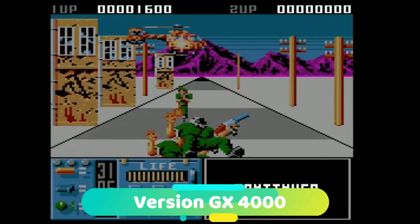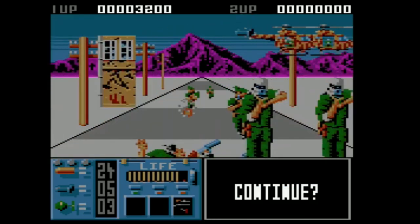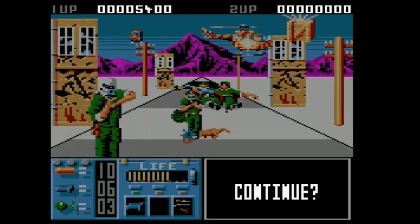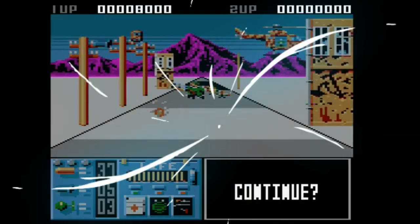La version pour la console GX 4000 d'Amstrad sortira en 1990. Très peu de nouveautés par rapport à la version de base, si ce n'est un HUD entièrement redesigné et quelques changements au niveau de la palette des couleurs du jeu. Pour le reste, c'était peu ou prou le même jeu.